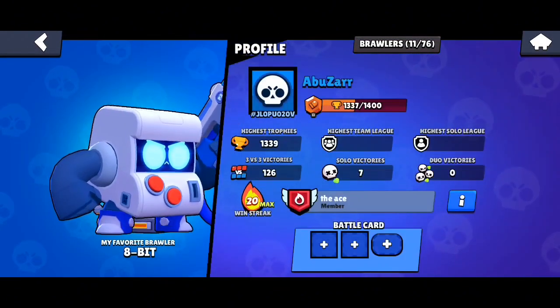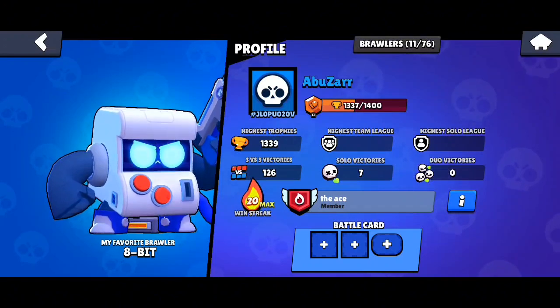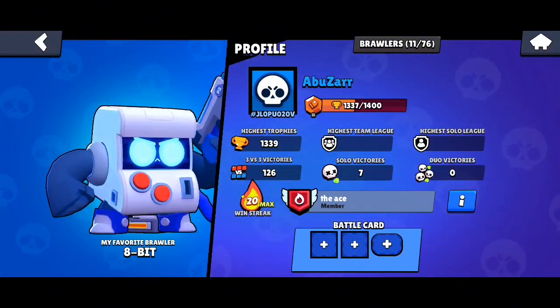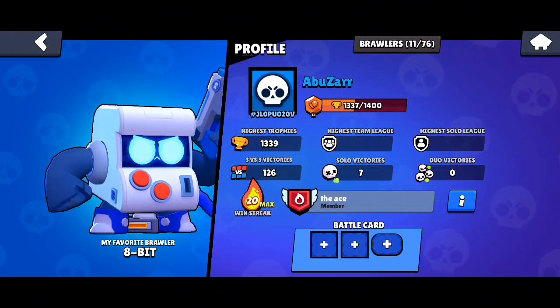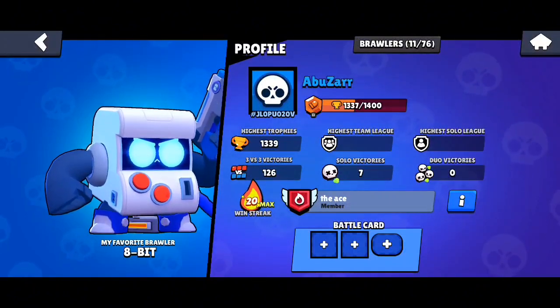Also, they are a decent player. So that's how you can find good teammates in Brawl Stars — they need to have a high number of trophies, like over 10k or 20k, and the brawlers should be over rank 25. That's it for today guys, hope you found the video helpful, see you soon, have a good day.